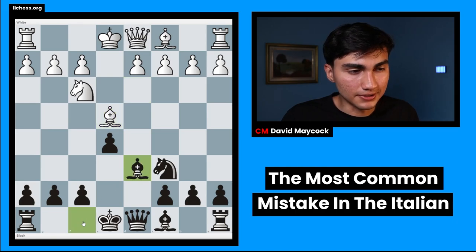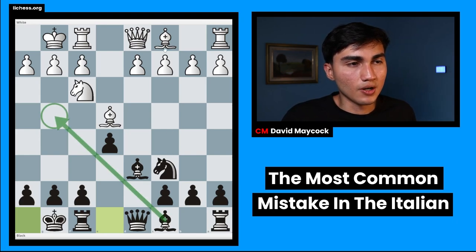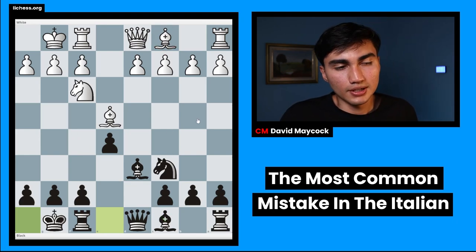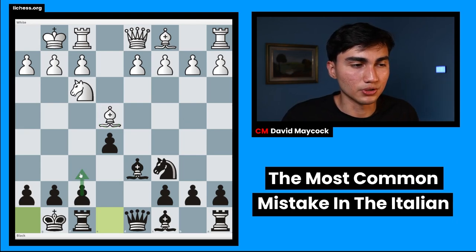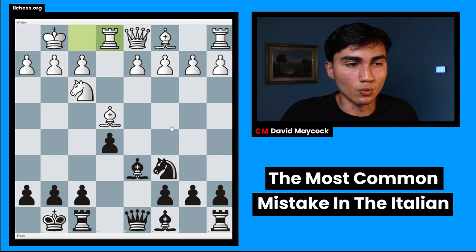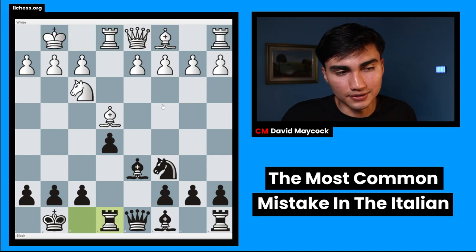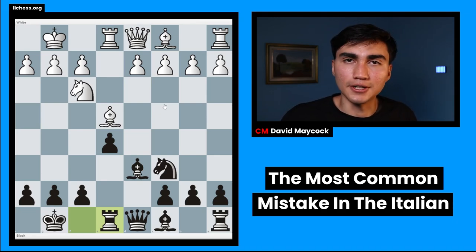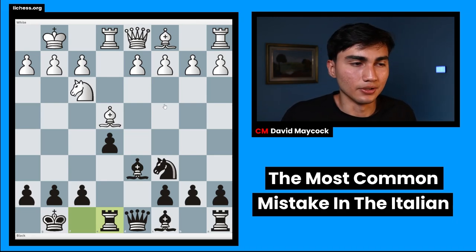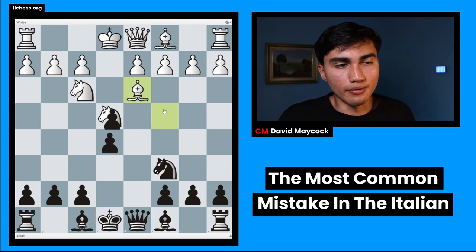If white plays bishop d3, you take the knight, play bishop d6, and castle. Black is up in development, bishop g4 is coming, and white still has to sort things out. The bishop on e4 is not comfortable — it's going to get pushed by f5. One of the main lines after rook e1 is something like knight b4 threatening f5. As black you just have a small advantage, and as white this is a nightmare if you wanted a small plus.